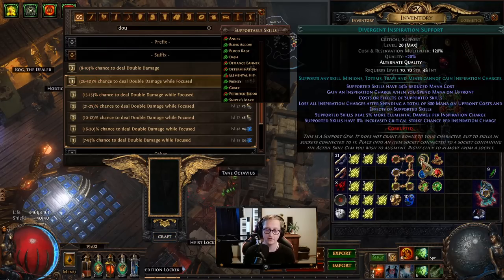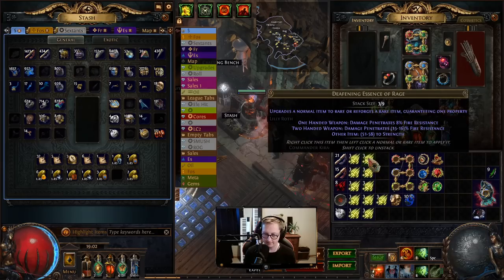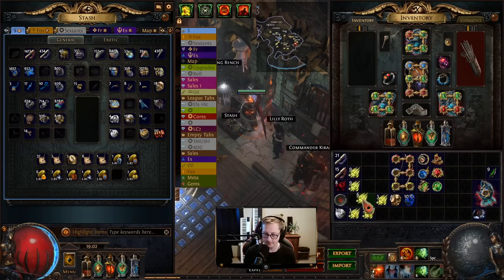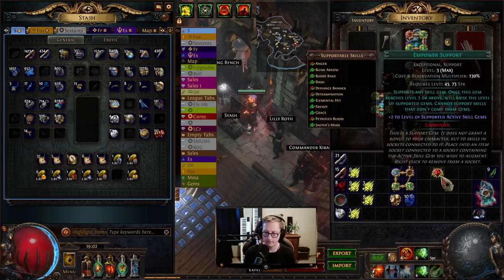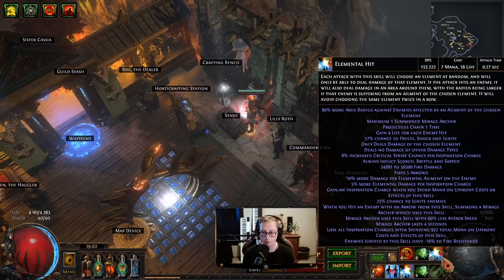It's actually a very easy craft. It costs us about four divines and a few of these essences and a little bit of luck. But this is a big, big upgrade. So we put this on and now when I'm focused you'll see my damage is 155.